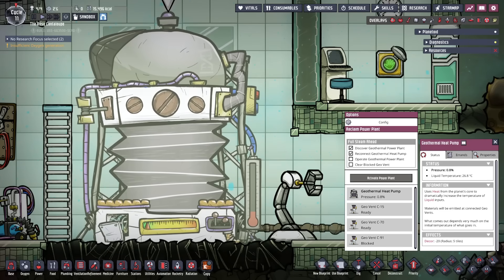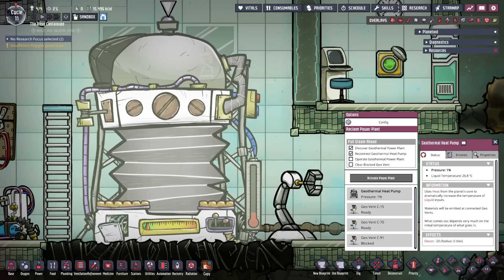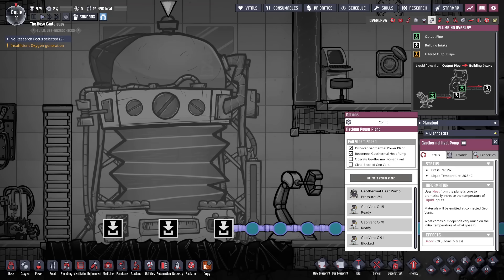Once working, the geothermal heat pump does one main thing: it takes in liquids through its three liquid input ports at a rate of up to 30 kilograms per second. It then magically sends this to the active geo vents, changing its temperature, adding small amounts of new materials, and deleting some of the input material. I'll cover the specifics shortly.